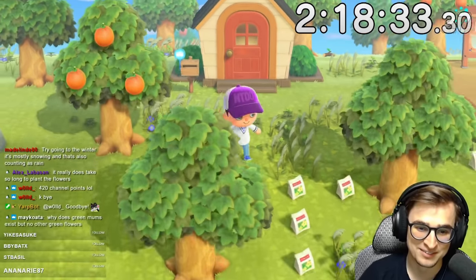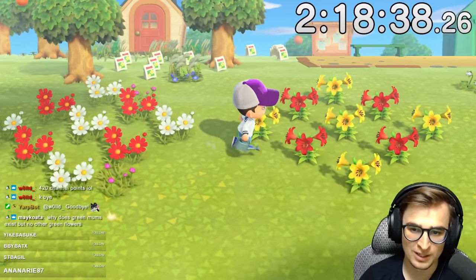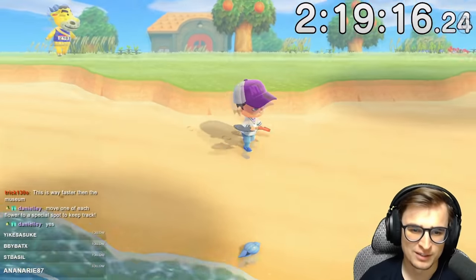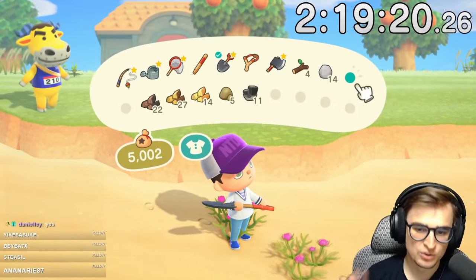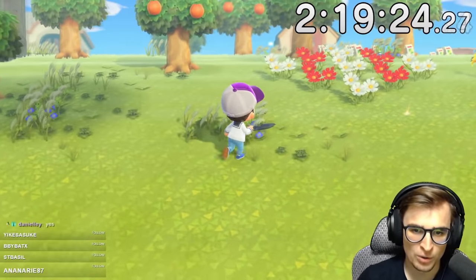On the very next day — first hybrid! Two of them, actually. So we'll put these pink cosmos here and use the beach as our spot to keep any hybrids that we get. Since flowers don't grow and spread on the beach, that'll keep everything nice and orderly. I sure would hate to have all the flowers on this island get out of control.